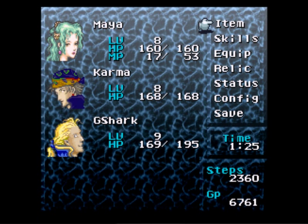Maya has a lot more life because off-screen I leveled them up like crazy. Gnome Shark's on level 9 with 195 life max. Karma Jolt is at level 8 with 168 hit point max. And Maya Kanai is on level 8 with 160 hit point max and a 53 point magic point max. Don't worry about the 17 — that's going to rise in a few short minutes.